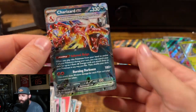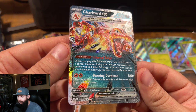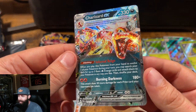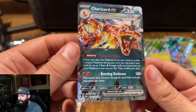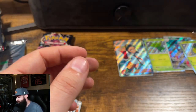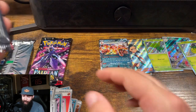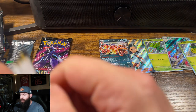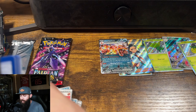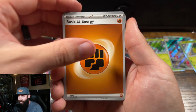Oh! We got a Charizard! Whoa. That's cool. I'll take that — anytime you get to pull a Zard, that's pretty cool. Don't know what that's going for currently. We'll put that guy over here. Nice. I don't remember normally seeing that style being textured, so that's cool. I don't know how valuable that is — I'll have to take a look.